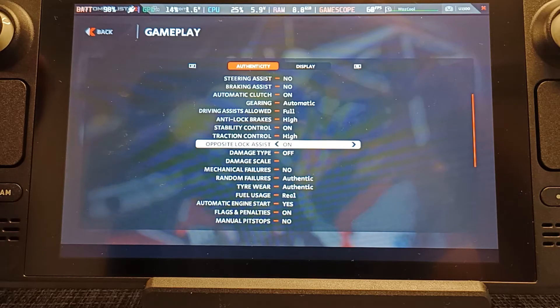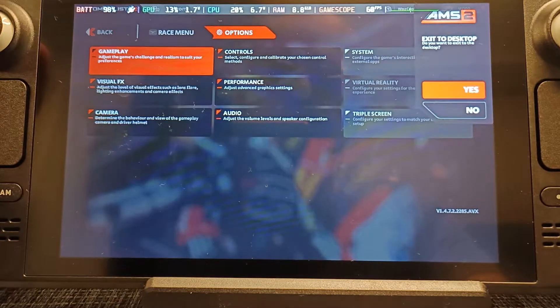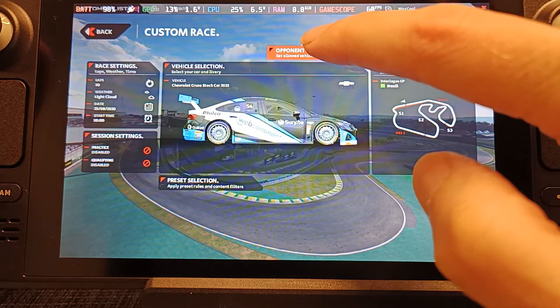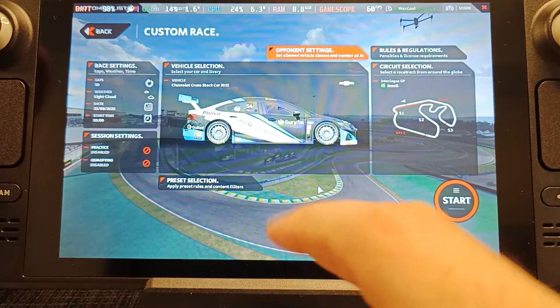I've got traction control high and the opposite lock assist on. If you have these things turned off when you're on a controller, it's a sim game at heart, so it would be very hard to control, or it would take an incredibly long time to get used to. So I would highly recommend using these settings if you want to play this game on the Steam Deck. And on top of that, when you start a race, I would also highly recommend going into the Opponent Settings and setting the Opponent Skill Level — I have mine set at 80. Play around with that until you're at a level where you feel you can actually compete with the AI.